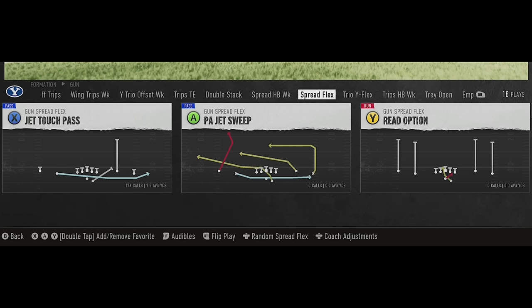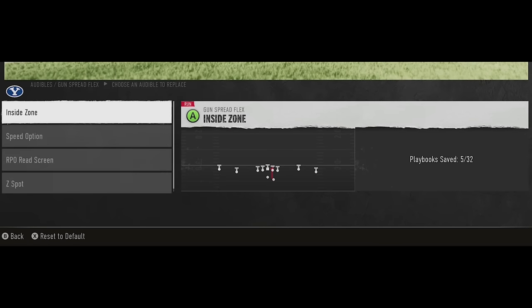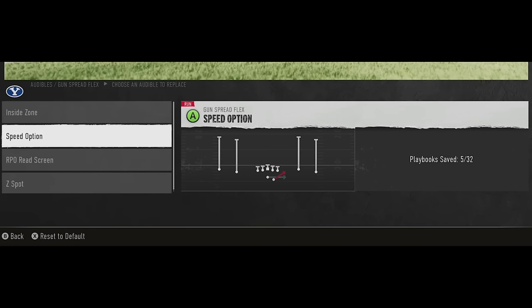Next up, I want to go over the importance of reading the defense every single play — but none of that's going to do you any good unless you first set up your audible plays. A lot of people will just choose a play and run it without getting the full benefit of running an entire offense. To access your audible plays, when you go into a formation, hit the left trigger or L2 button before you select a play, and it'll bring up the option to change your audibles to four plays.